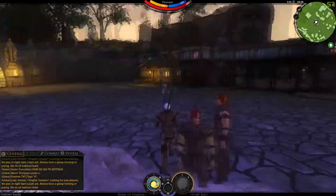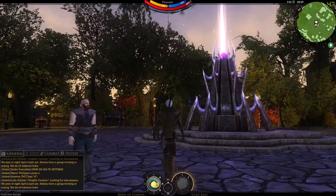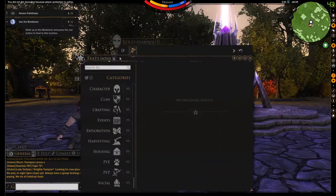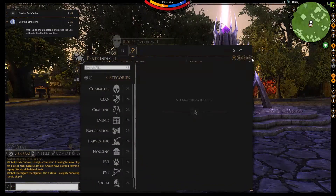It is important to know that this game uses, by default, a two-button activation system depending on where your skills are mapped. Left radio skills are activated by using the left mouse button, while right radio skills are activated by using the right mouse button.